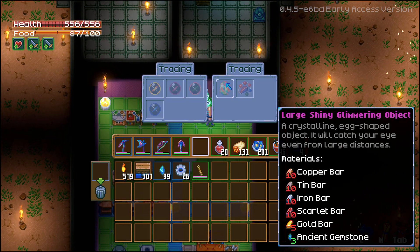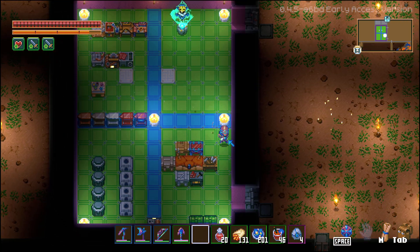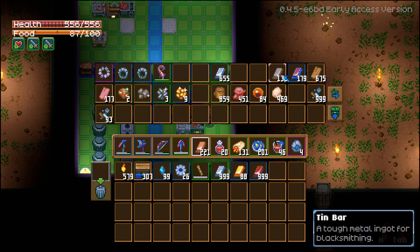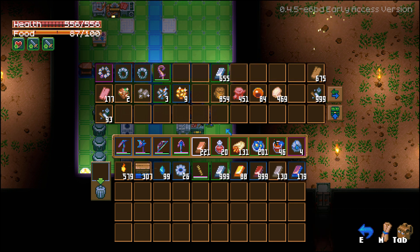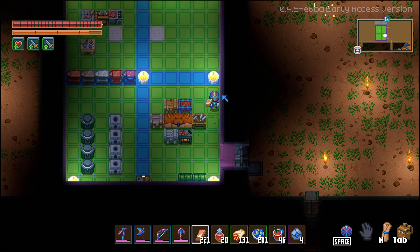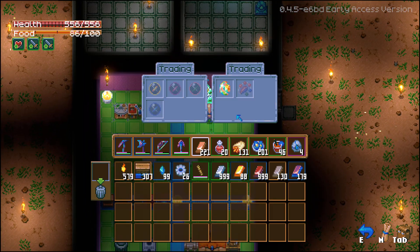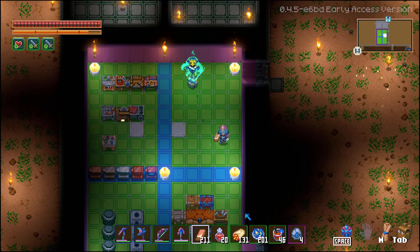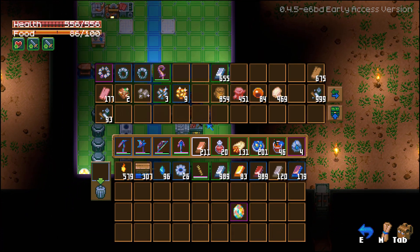So we have to summon the boss, I believe — we need to get a whole bunch of materials. Oh, here it is. That's everything we need to summon the boss. Not too shabby.